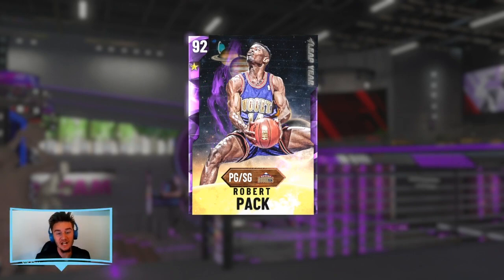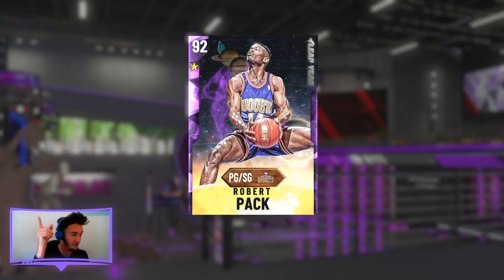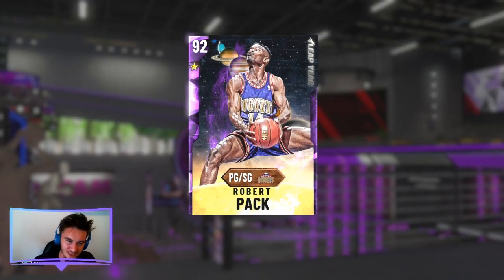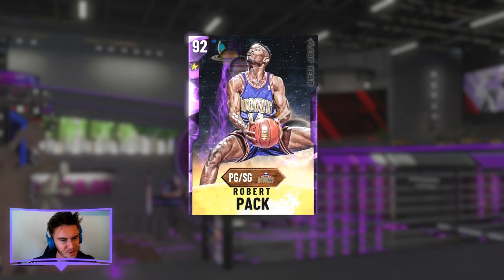I've wanted a good card like this for so long. In the new leap year packs, we have this Robert Pack. It was originally a ruby but evolves to an amethyst off of 300 points and 20 dunks — nothing too crazy at all. I was able to get it done pretty quickly.